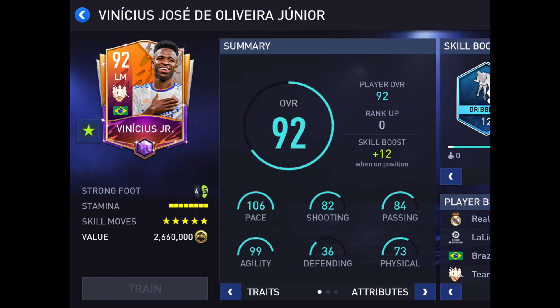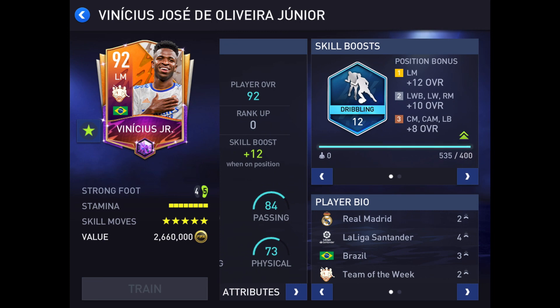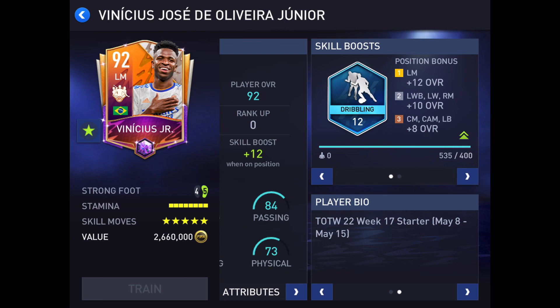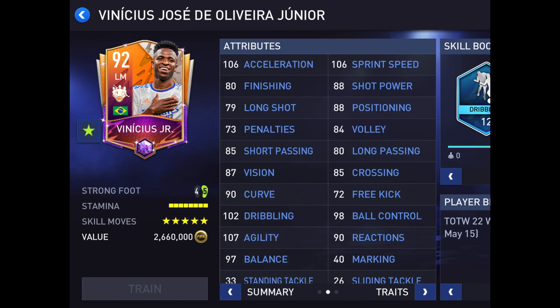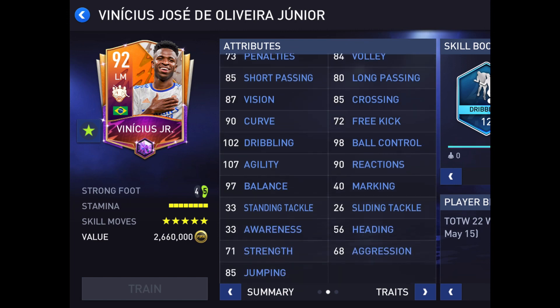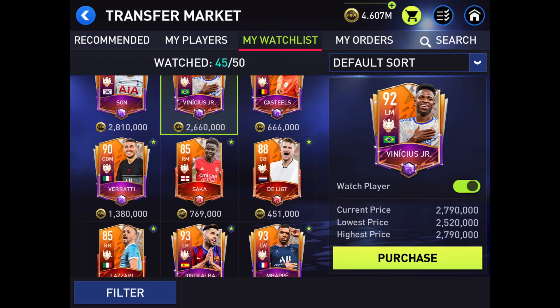Here we got Vinicius Jr. — 106 pace. He's the only one I've seen with that good pace. He was a May 8th through May 15th Week 17 starter. Just look at these stats: 99 agility, 106 acceleration, 106 sprint speed, 102 dribbling, 107 agility. Just insane stats on Vinicius.